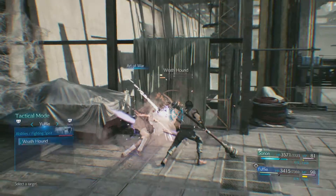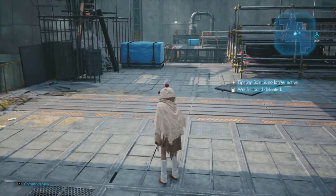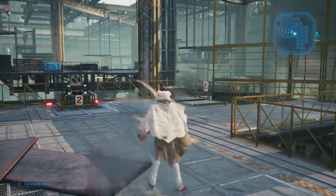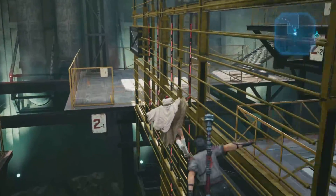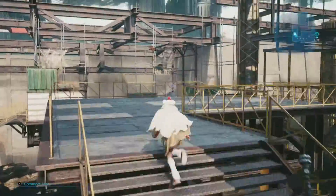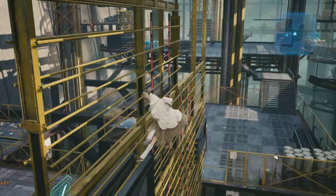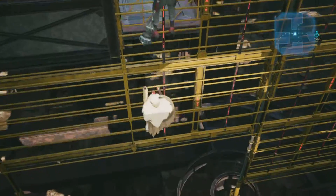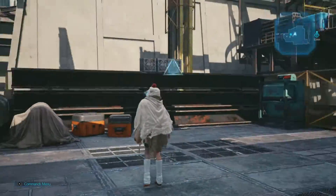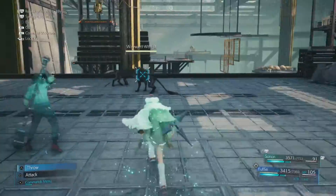Sonnen's swirling storm is his damage ability — when you have the stagger, that'll do a lot more damage. Twirling storm is the one that builds up the stagger damage. Then there's fighting spirit, which lets him focus on an enemy, and his last ability is good for tanking. Sonnen's got useful abilities to help Yuffie out since Yuffie's kind of a hybrid — physical and mage — but she's really good for mage-type because her ninjitsu lets her imbue her weapon with lightning, fire, and ice, which is really useful for elemental damage.